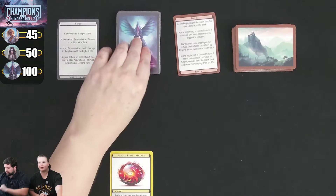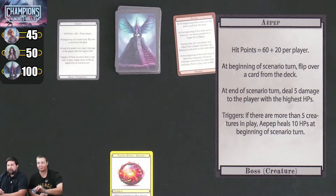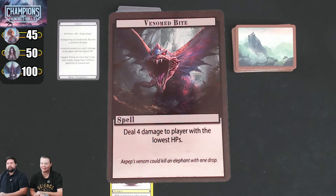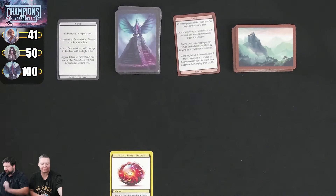Let's look at his card. At the beginning of the scenario, flip over a card from the deck. We have Venomed Bite, a spell card which deals 4 damage to the player with the lowest hit points — that's going to be Kim. But it's a spell, so it doesn't stay in play; it's one and done.